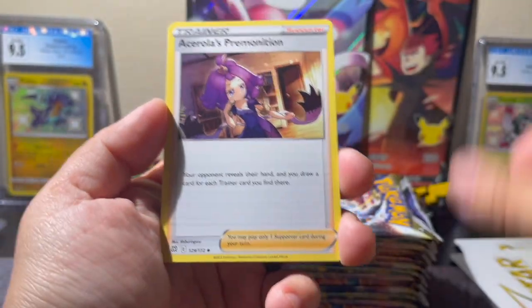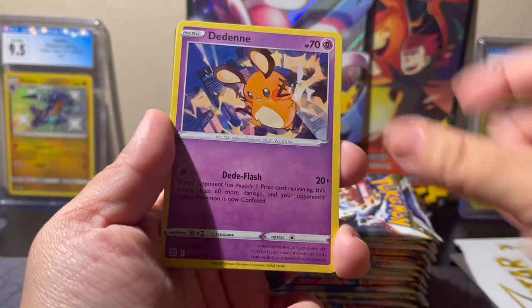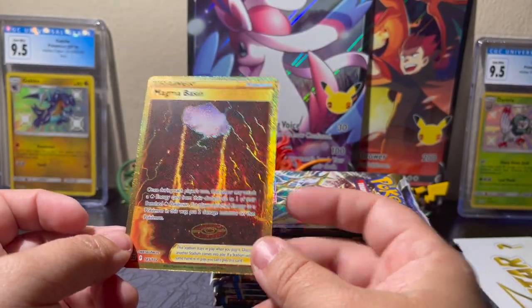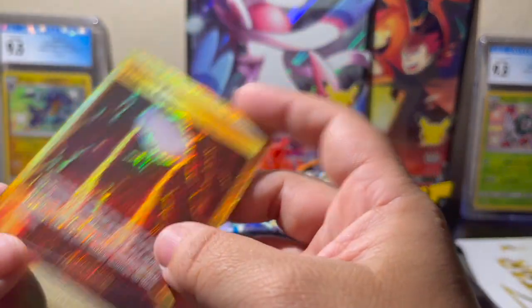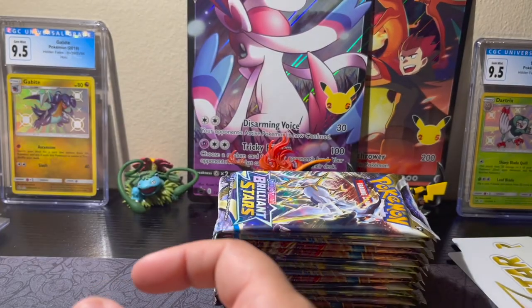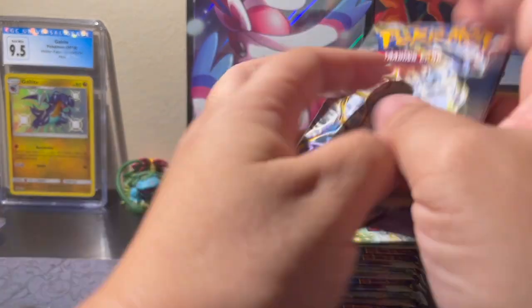Another Charizard pack — come on! Leaf, Acerola's Premonition, Pot Helmet, Exeggutor, Nosepass, Dedenne, Kubchoo, Shinks, Farfetch'd, Chimecho reverse, and a gold Magma Basin — that's what I'm talking about! Gold card! Man, what a box. Gold cards are beautiful — it's a really pretty card, let me top load this one too. This box has been on fire!